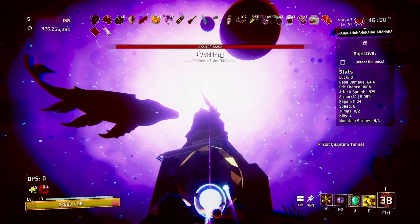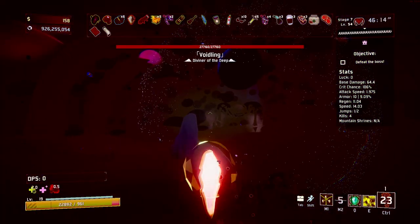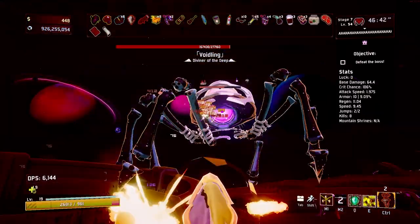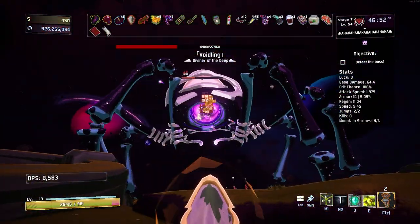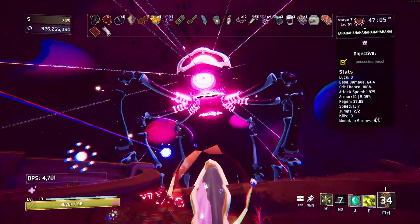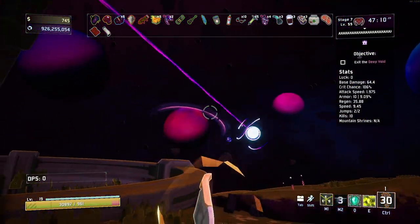I'm not running over there — I'm just getting a vase. Come here. Look, he's afraid of us — he's literally running away. Voidling, come here. I'm just kind of continuously piercing his eyeball and he doesn't seem to be enjoying it too much. He's using his black hole move — I don't think we can kill him in time. We might be able to — and we got him in time! And just like that, the void has been eliminated.